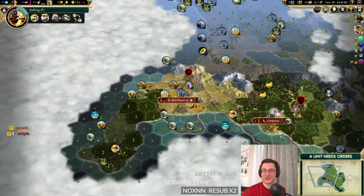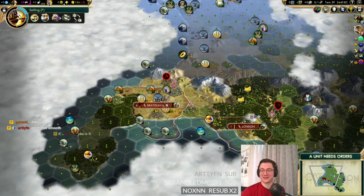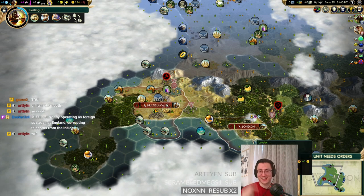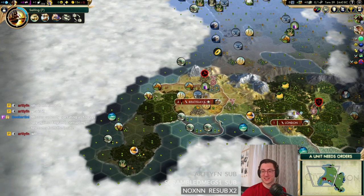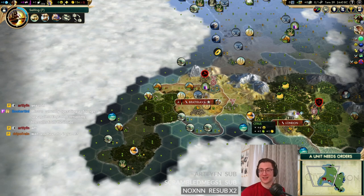Chat jokes: what videos would the girlfriend want to download? The only video she needs is happening live! Misses are currently operating as a foreign spy against England, corrupting telecoms from the inside. The drop frames are a lot better now — much more pleased about that.